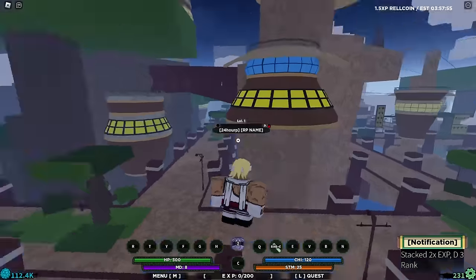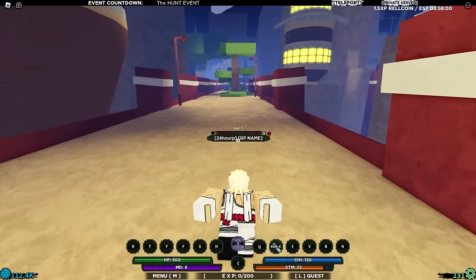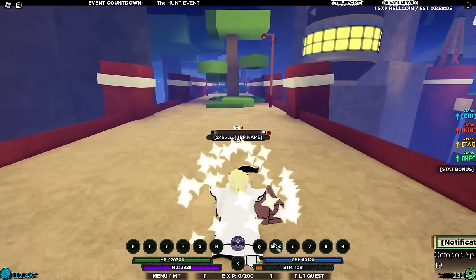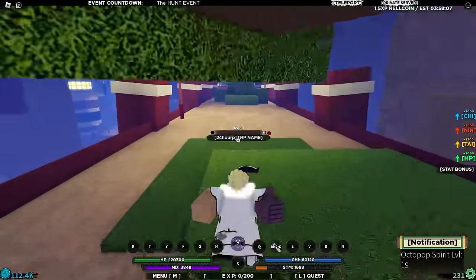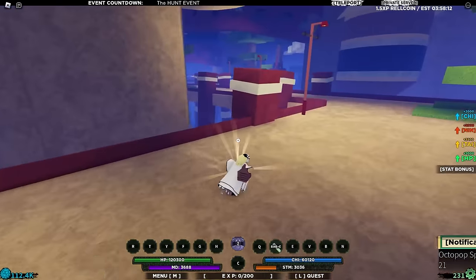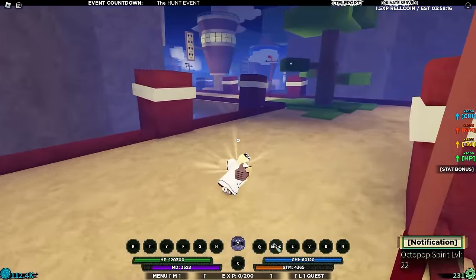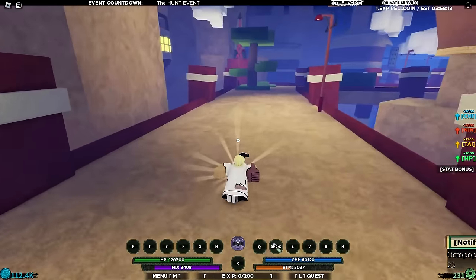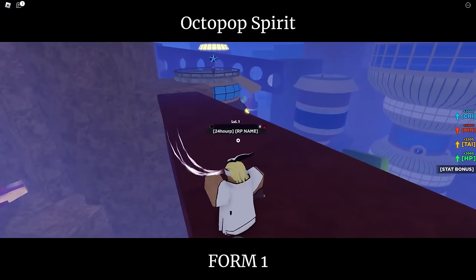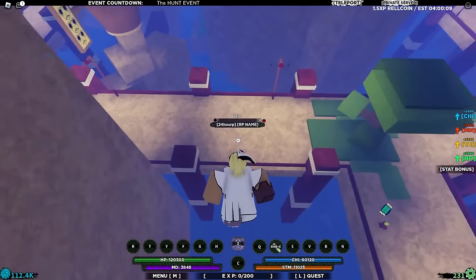We've reset our level — we're level 1 and we can finally start. The best thing is we can go into our Jinchuriki mode straight off the bat, so we're going to be getting levels very quickly. This is actually my first time spending 100 days in Nimbus, so I don't really know where the missions are going to be. They should be located somewhere around here, and look — we're already getting Octopop spirit levels just because we're equipping it, which is really cool.